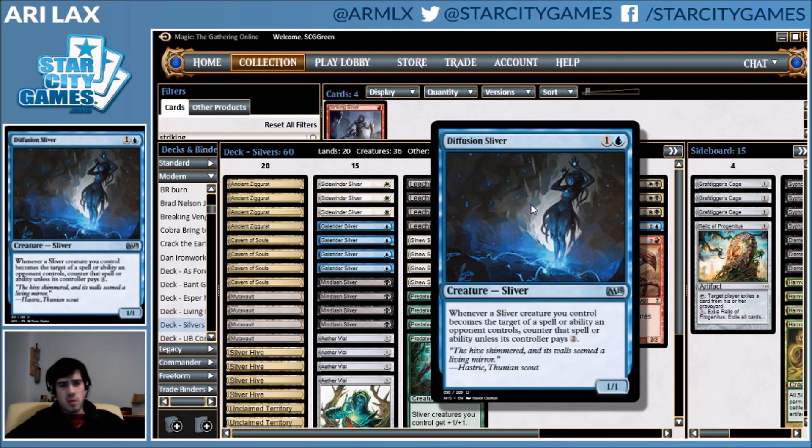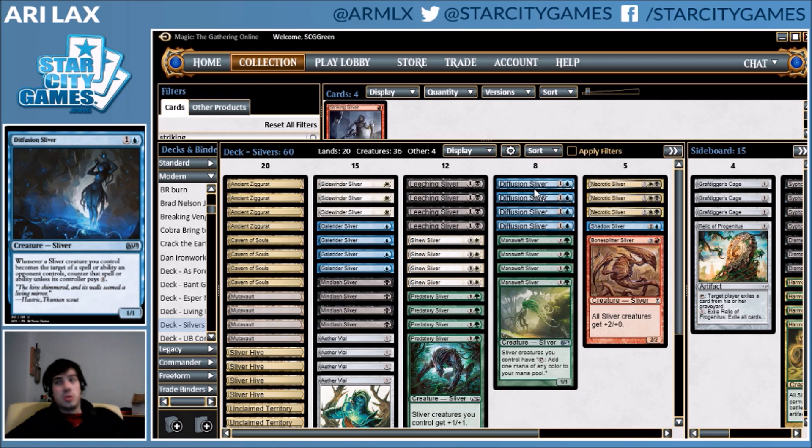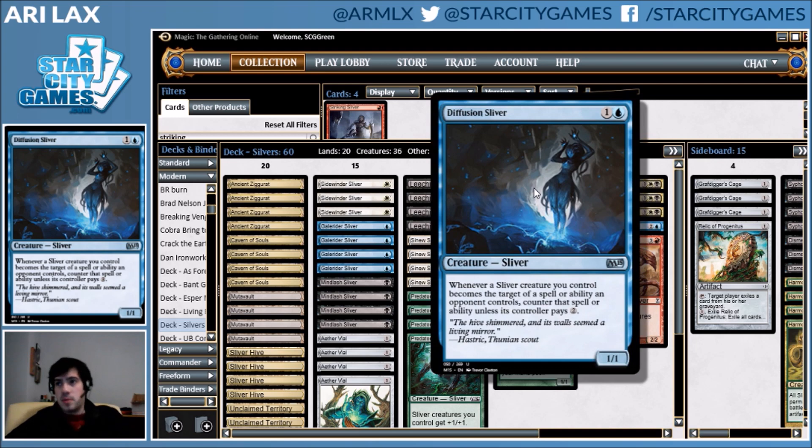You can play a lot of Lords in Humans — you can go Mayor and presumably a Battlecry creature too and just get the same go-wide effect. But without Diffusion Sliver to protect your stuff, the Slivers deck would not be doing anything unique. Whereas this deck can legitimately say, 'I'm just going to put my things into play, and you can't reliably interact with them because you just can't cast your spells on them.'